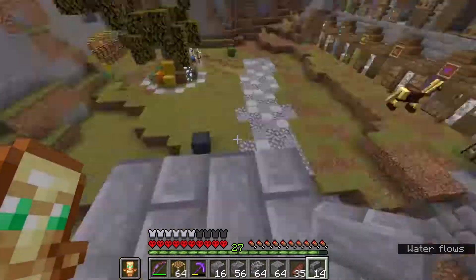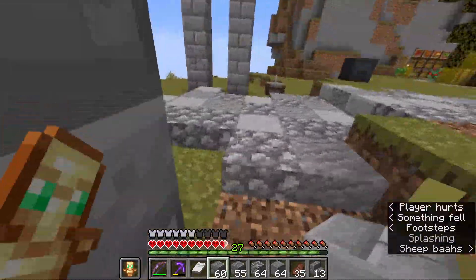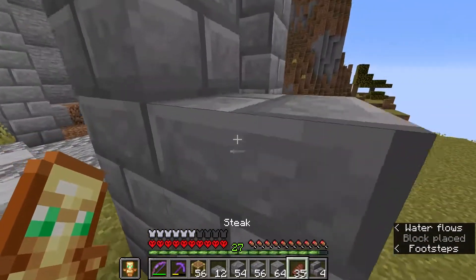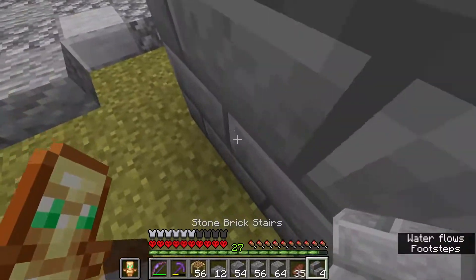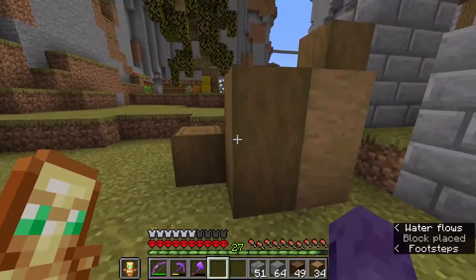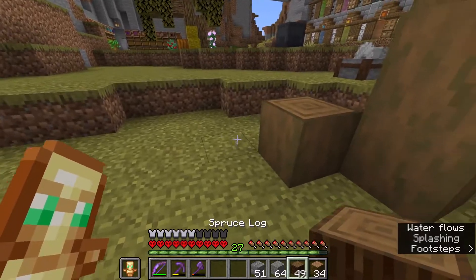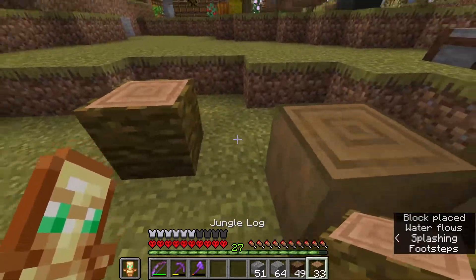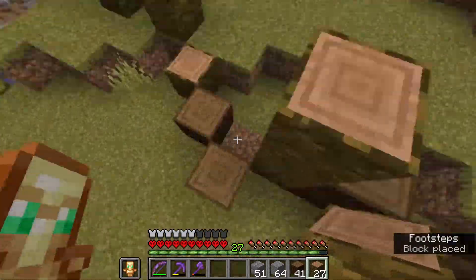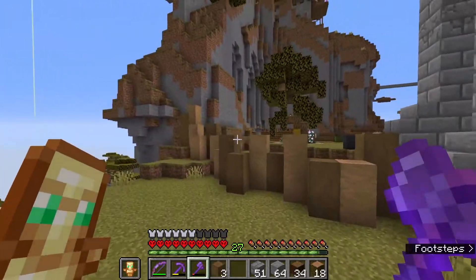We're gonna start incorporating some stairs, and I'm gonna mix in some stone bricks and cracked stone bricks. We'll add a few blocks here to make these pillars feel a little bit stronger, giving them extra support for the walls. I'm gonna mix in some stripped spruce logs and some stripped jungle logs. I think it is looking pretty good. We'll make different heights to have a bit of variation and stripe all the logs.